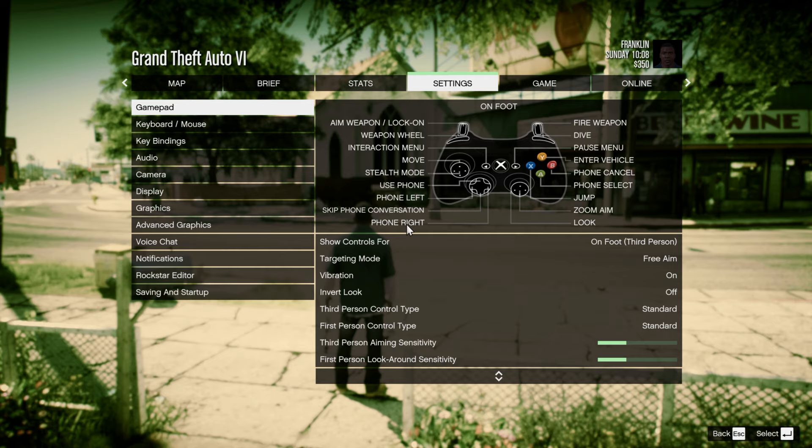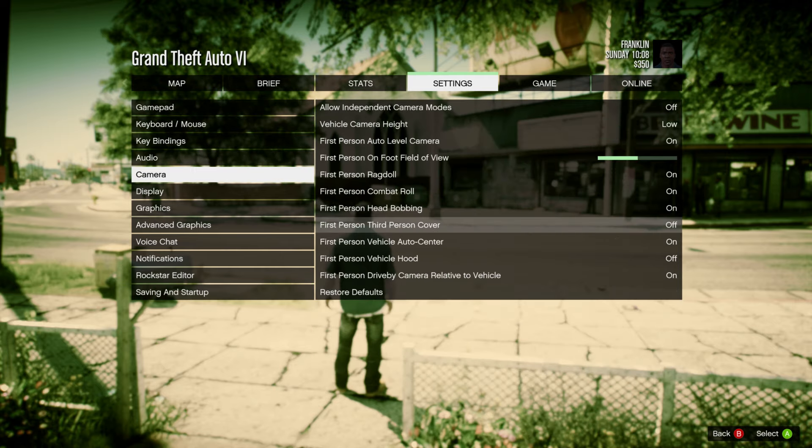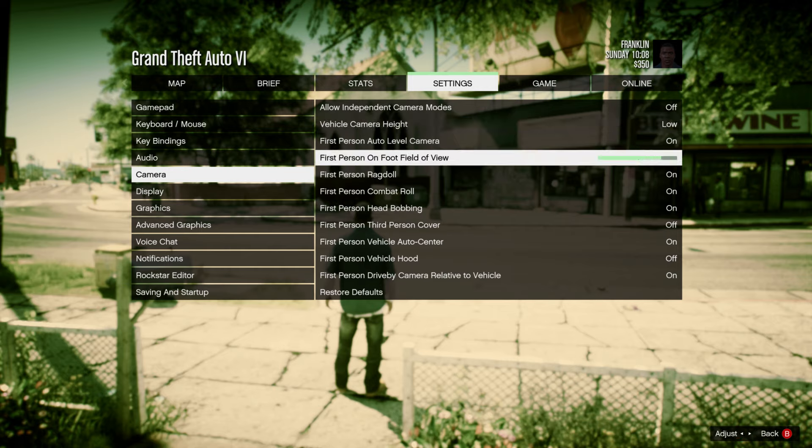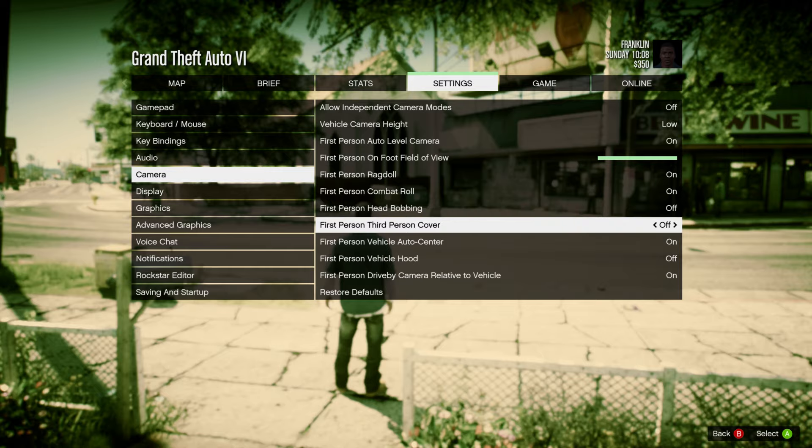Next, click on camera. The first-person on-foot field of view should be increased to the max. Also change the first-person third-person cover to on, and finally make sure you turn off first-person head bobbing, otherwise you'll probably get sick. Now we can exit out of the game.